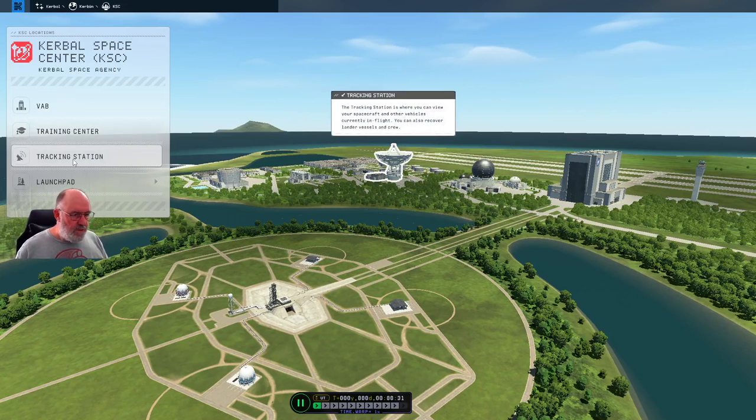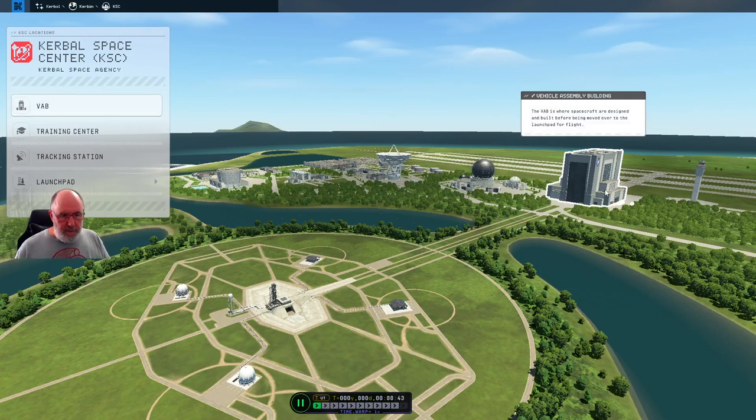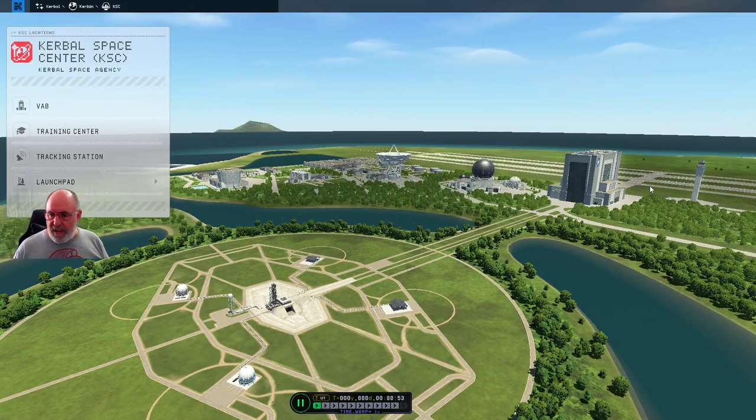The tracking station just gives you a view of essentially your map — your solar map or Kerbal map — where you can see all the different planetary bodies and anything that's in orbit. The launch pad is where the vessels get launched from. And back over here is the vehicle assembly building, or the VAB. This is where we actually go and design the craft. They either get sent down to the launch area or across to the runways, and those are for planes. In this series I'm going to be going through both aspects — showing you how to build a plane, maybe get up to building a space plane, which is a plane that can get into orbit and actually go to other planetary bodies.